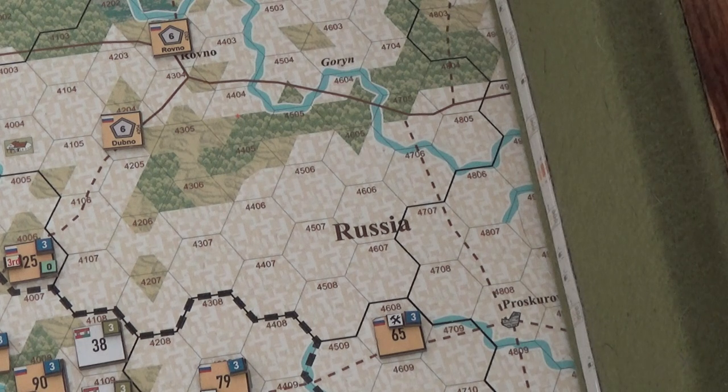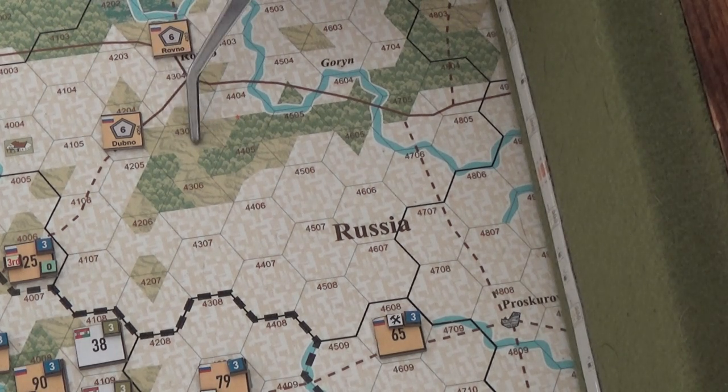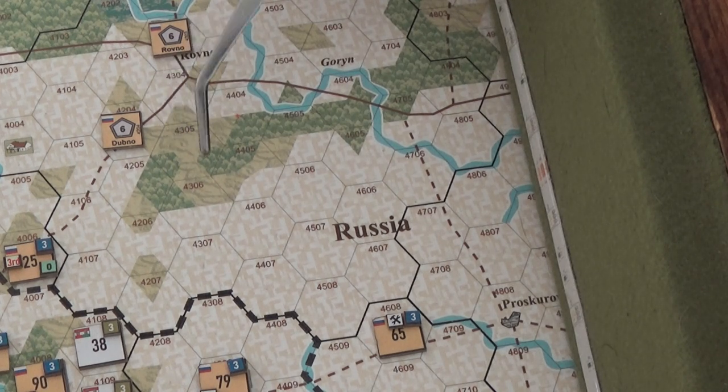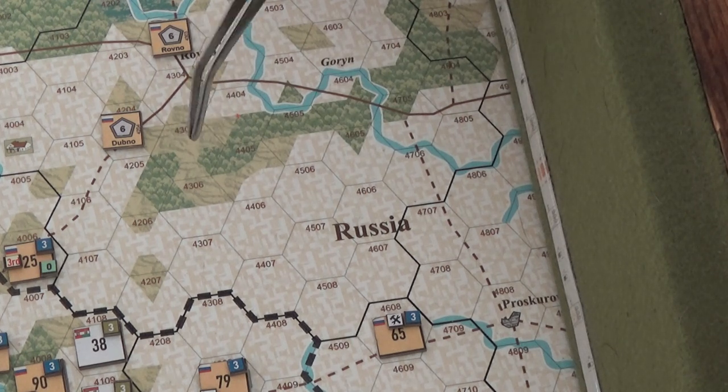Not every nation can construct rail. Only the continental major powers can construct double track rail lines. Everybody can construct single track rail on the European maps, but they can only be single track. However, certain nations can convert their single tracks into double track, which is fantastic.